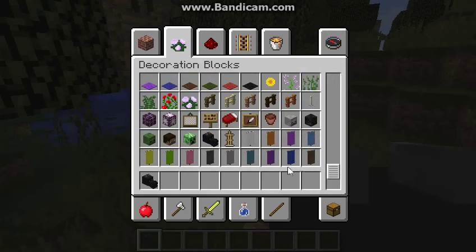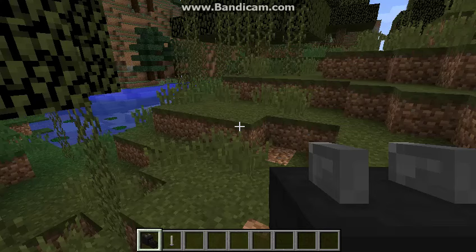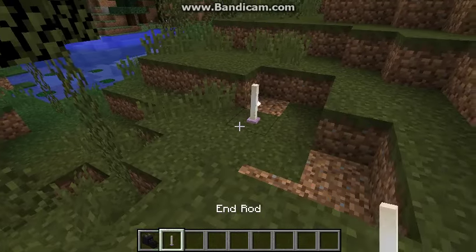There are banners now. And you can wear the dragon head. There's also these Chorus plants, which can only be used in the End, and this End rod. I don't know what it does, but it's pretty.